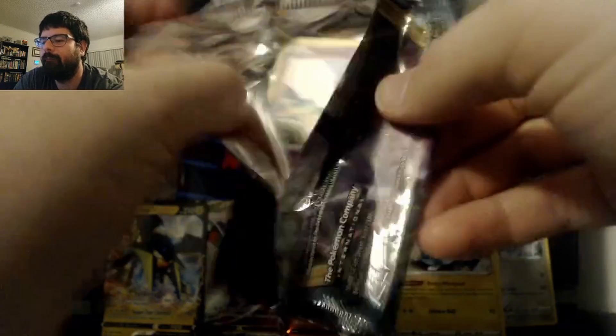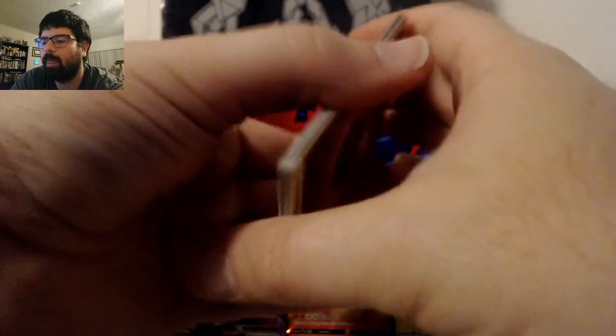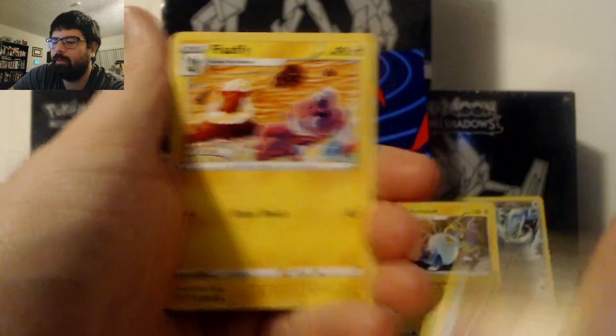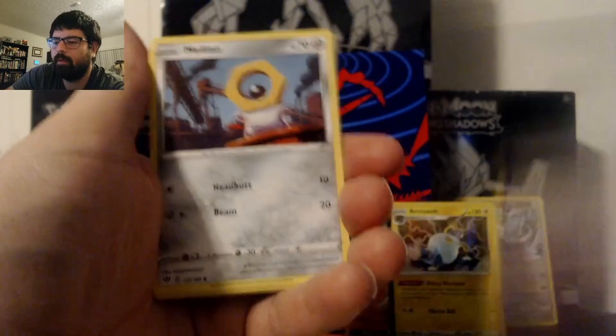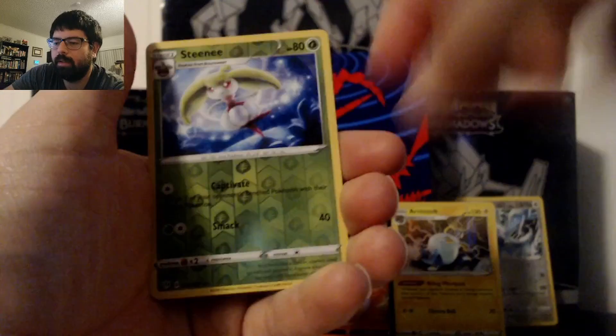My prediction would be we're not going to hit anything in the last pack, but you never know — you've got to stay hopeful. Pack 8: Fighting Energy, Yellhorn, Flaffy, Carvine, Snubble, Melton, Bunnelby, Paris, Larvitar, Steenie Reverse, and an Amphros non-holo.